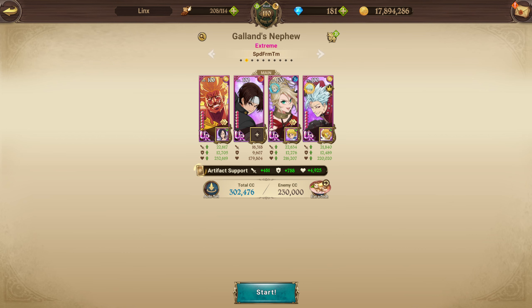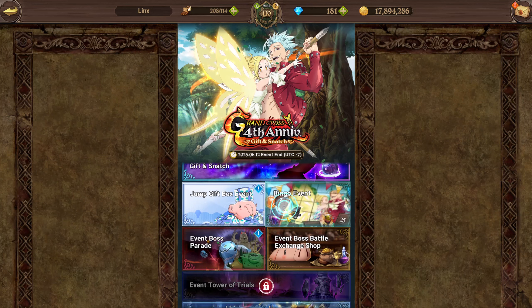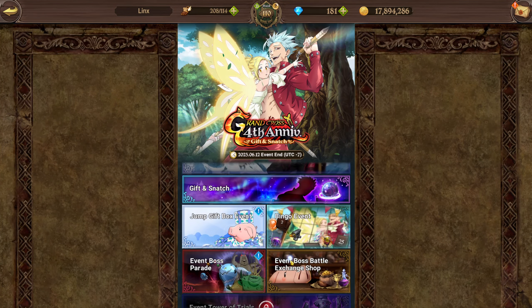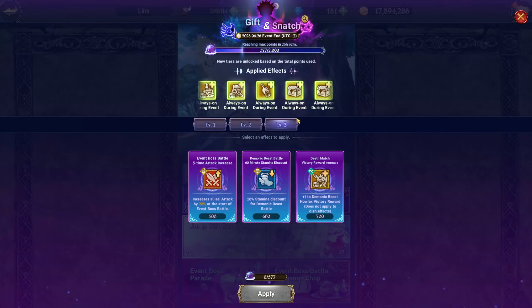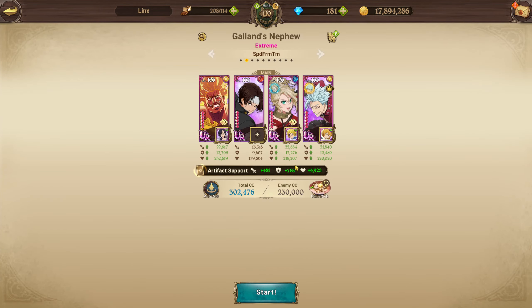I only have Saria linked on Ban so that with his first attack he will be able to debuff the boss, giving the boss seven debuffs total. I am eating attack food, but if attack food isn't enough and you want to try this team, you can go into the Gift and Snatch event and buy the item that gives you an additional 20% attack for five event boss battle runs. You can buy this once every day. I do have like 10 million boxes, so that's where my stats are coming from.